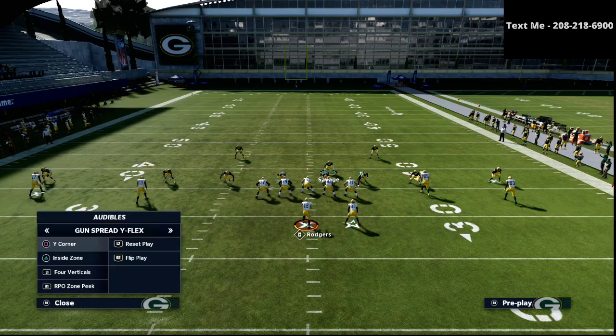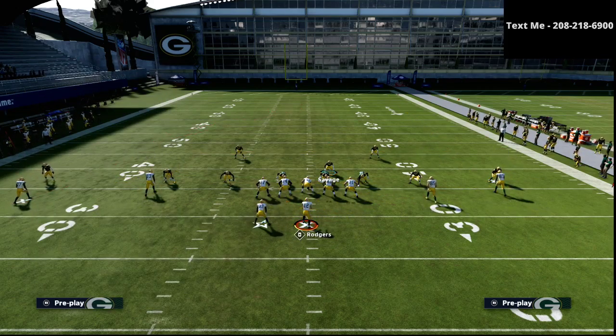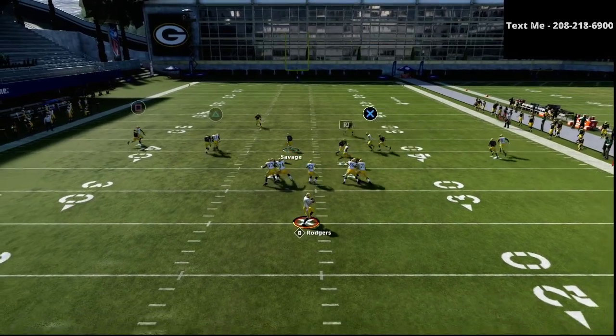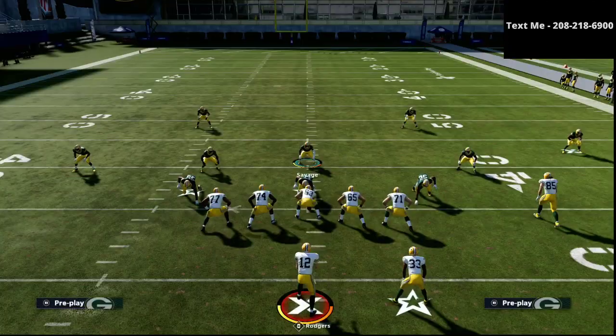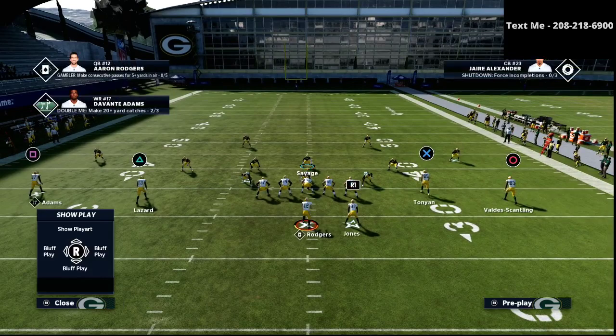I'll show you the shallow cross play from this direction — we'll use a slant and everything we can think of. At the snap of the ball, you're usering right in the middle, working over the middle, and there is literally nothing open. That is the beauty of the nickel 3-3-5 wide defense.